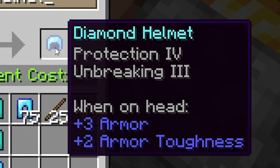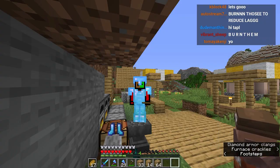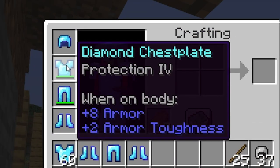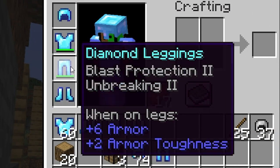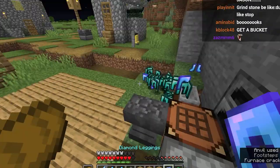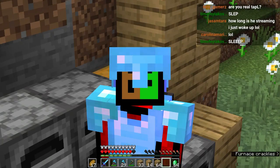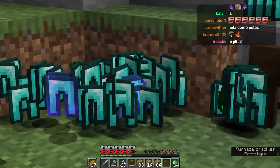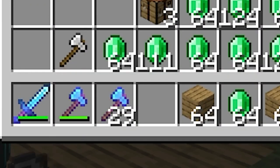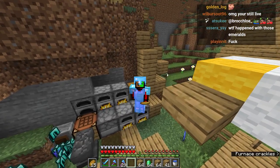I'm also going to get protection four on the helmet because we can, and feather falling four as well. Our armor so far is looking as nice as it can be - protection four, boom boom, and feather falling four. I don't even want to care about blast protection, but maybe we could just do that as well. We also have blast protection four now. That took a lot of time, a lot of pants - we've just been grindstoning so much pants.